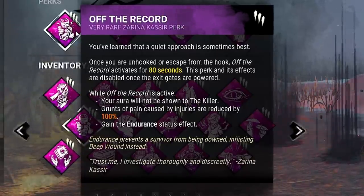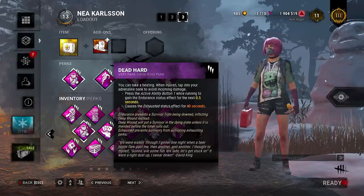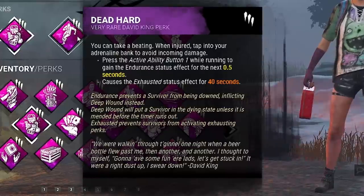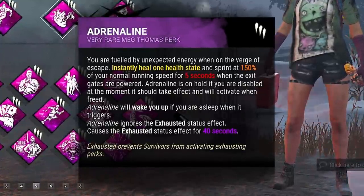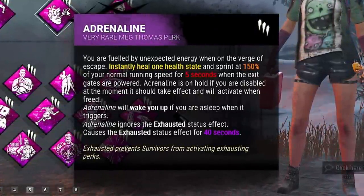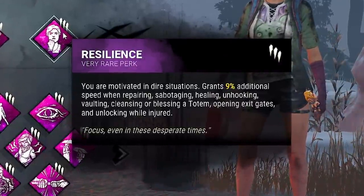Whenever we get a save from the hook we gain Endurance for 80 seconds, which will allow us to take one extra hit without going down. We're also going to be using Dead Hard, which got changed in the summer — it did get a nerf but I think it is still one of the top two exhaustion perks in the game. We're also using Adrenaline, which gives us a 5-second speed boost and heals one health state when the last generator is completed. And we have Resilience, which increases all action speeds by 9% whenever we're injured.